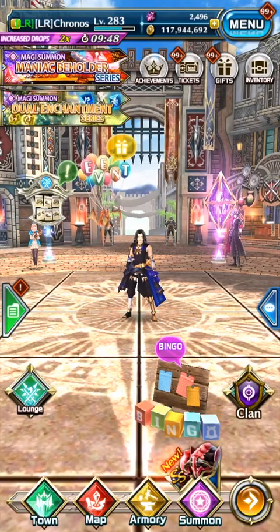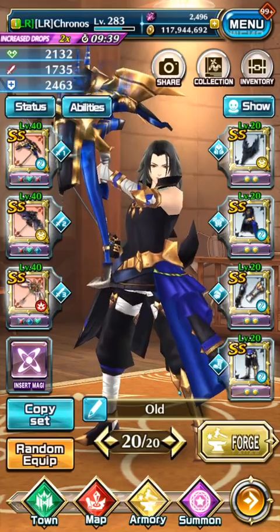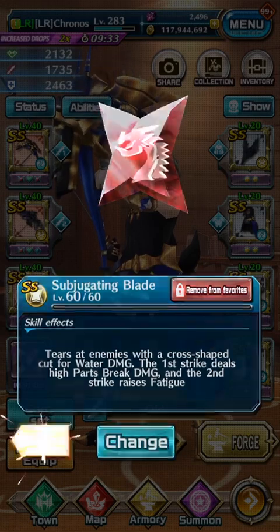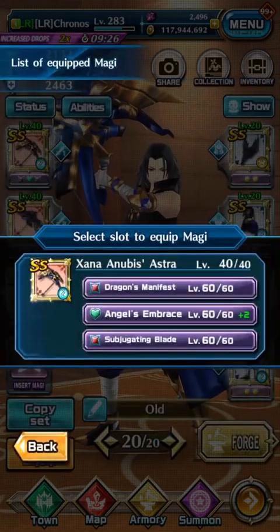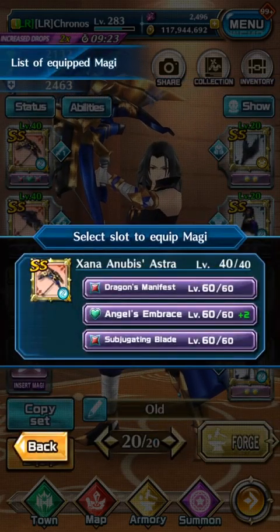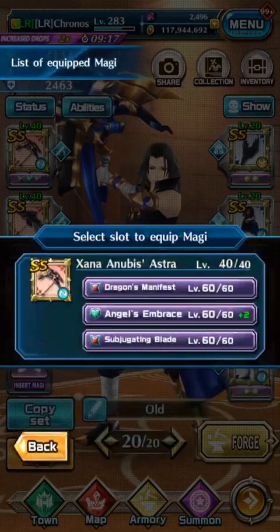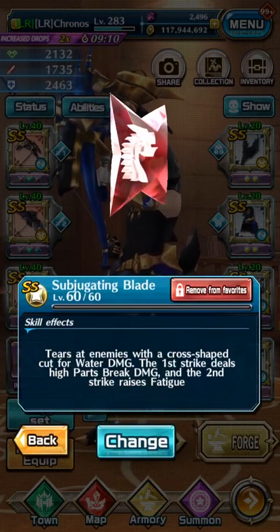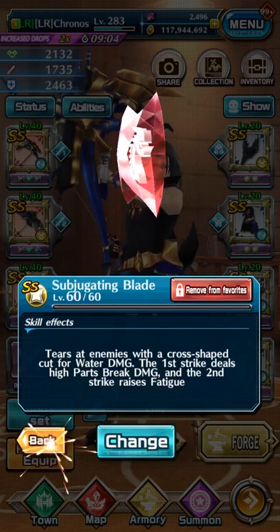Hi everyone, it's Kronos. In this video I'd like to talk about which dragon is better. When Dragons Manifest first came out it probably became the strongest water magi, but now with Subjugating Blade I think that title may be gone. Dragons Manifest summons 8C dragons dealing water damage and decreases water defense of the enemy. Subjugating Blade tears at enemies with a cross-shaped cut for water damage — the first strike deals high parts break damage and the second strike raises fatigue.